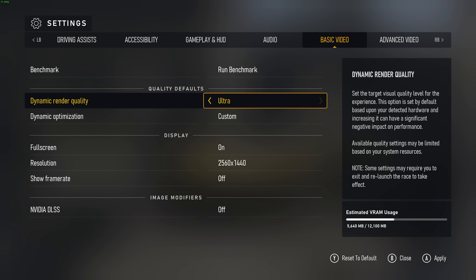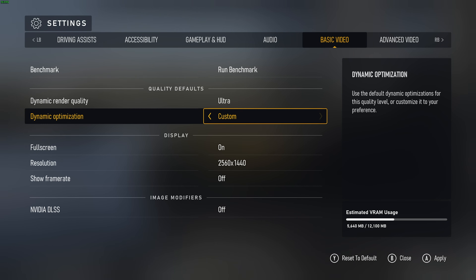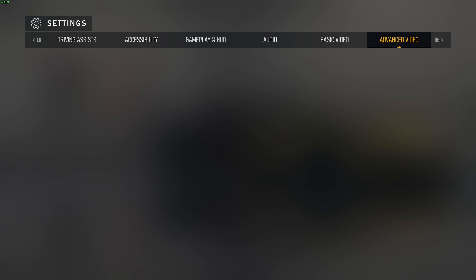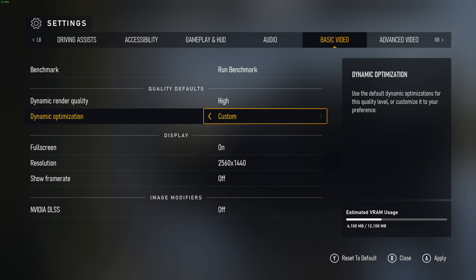At the very top, quality defaults. If we use dynamic render quality, this will automatically change settings as we go to try and keep a better frame rate. I'll leave this on ultra so that it has the least effect possible. For dynamic optimization, if we choose default, it'll change our level of quality automatically. But if you change anything on the advanced video tab, you'll see that changing any setting disables dynamic render quality and changes it to custom when applied. This means it'll follow our rules, so I'd recommend setting this to custom.